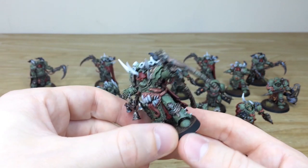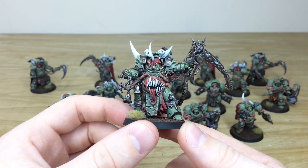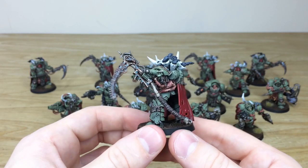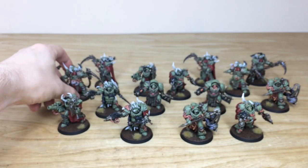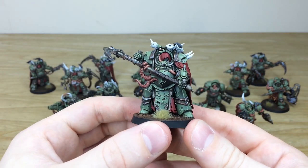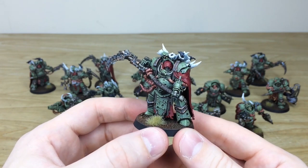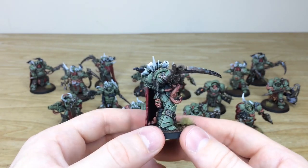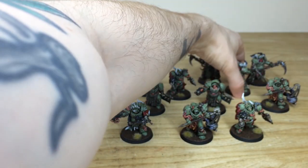We've got the champion who has a musical instrument with him — some bells — with all the teeth and everything erupting from the flesh on the chest, the tongue, all those little boils and pox all picked out. That's just the champion from the first six-man unit. Pulling forward a couple from the other unit as well — a really super finish on these just to give them that necrotic and dirty feel.